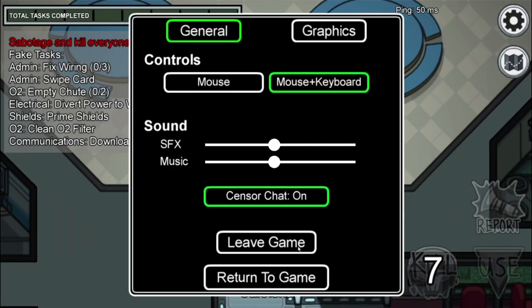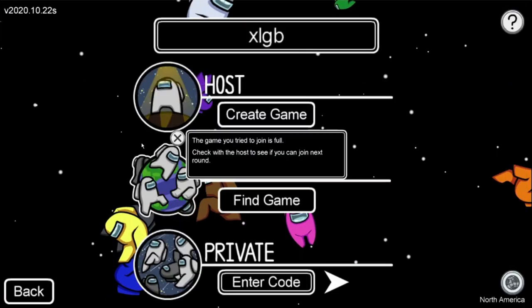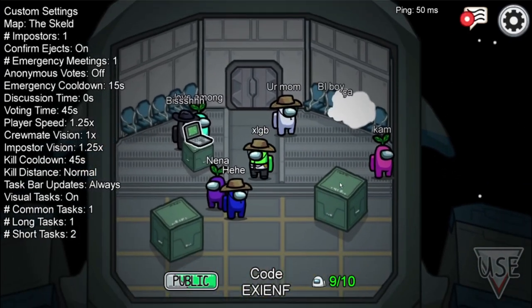But let's say you were not imposter on that first game and you weren't lucky enough — just leave and join another game.